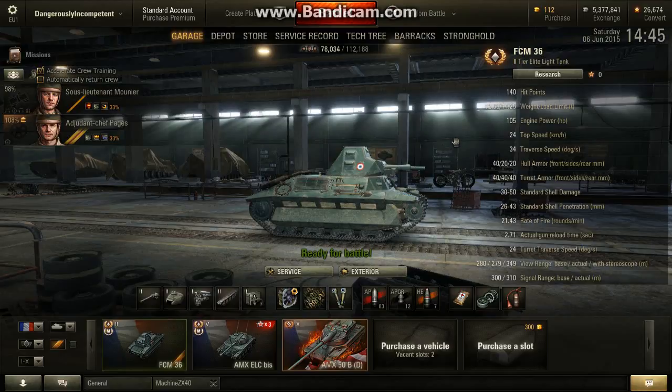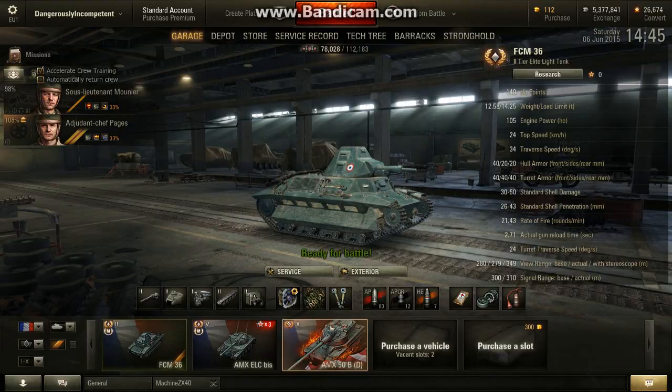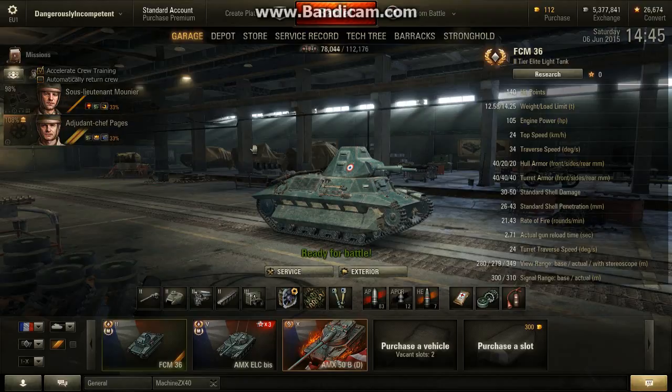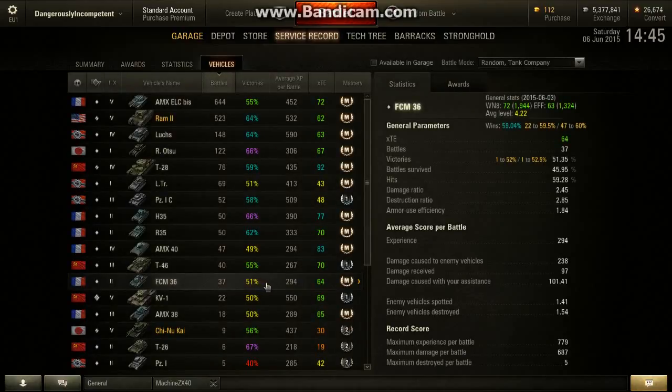I'll play it the same way as I play all the other low-tier French tanks — get those binoculars on, the camo net, boss crew, and rely on spotting to get the win rate up. But even with these benefits, my win rate has not been spectacular, as you can see: 51% win rate, and that's when I'm playing better than average on it.